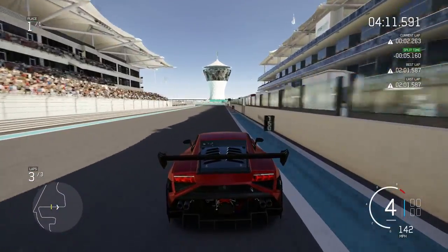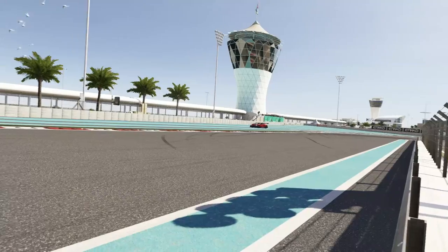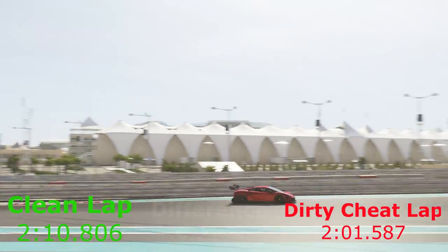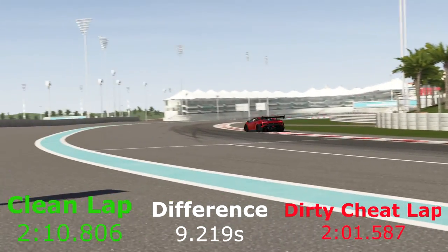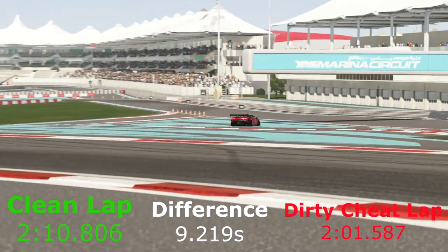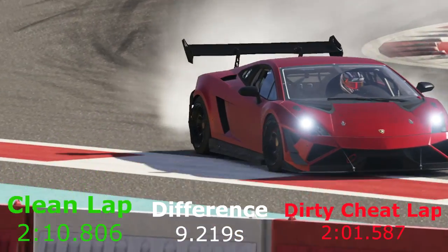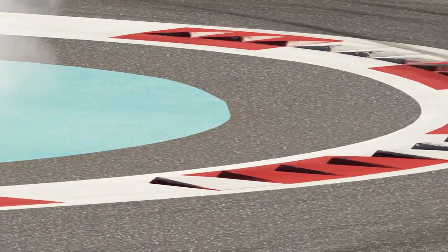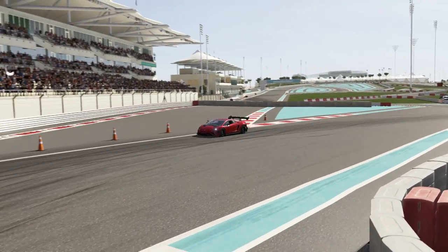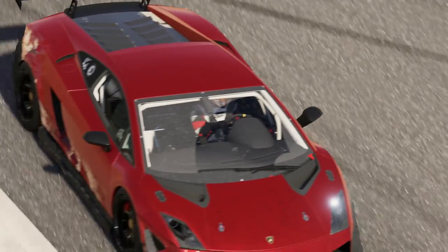2 minutes 1.587 — that is really, really fast when you cut all those corners. Clean lap: 2:10.806. Dirty cheating noob lap: 2:01.587 — a difference of 9.2 seconds. That is just ridiculous how much you can cut around here. This is probably one of the worst tracks for it — I reckon Top Gear might be able to top that actually, so it'll be very interesting. But that's going to be all for me today — I hope you enjoyed this episode, please suggest more tracks for me to do, and hope to see you in the next video. Thank you very much for watching, goodbye.